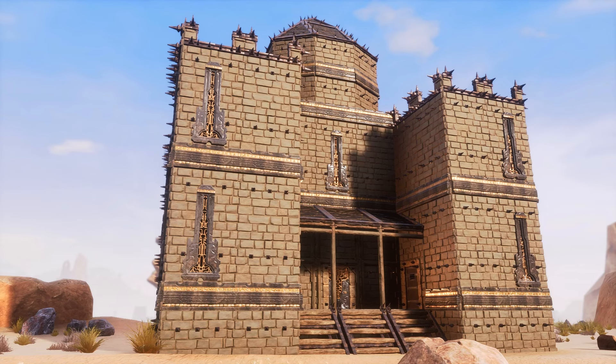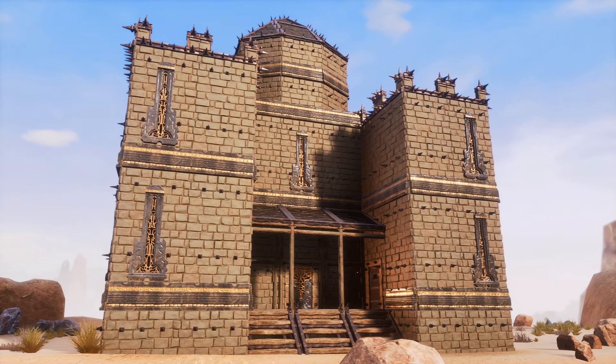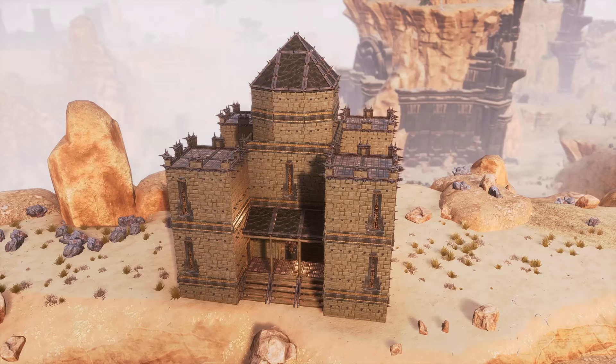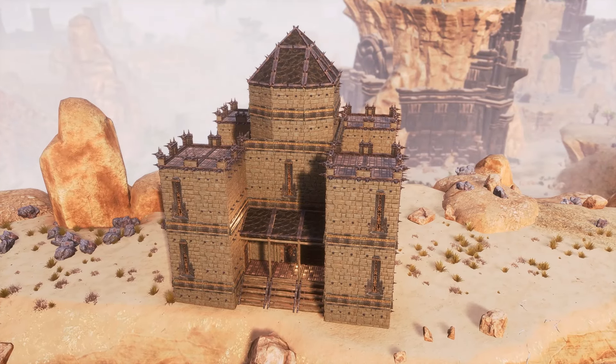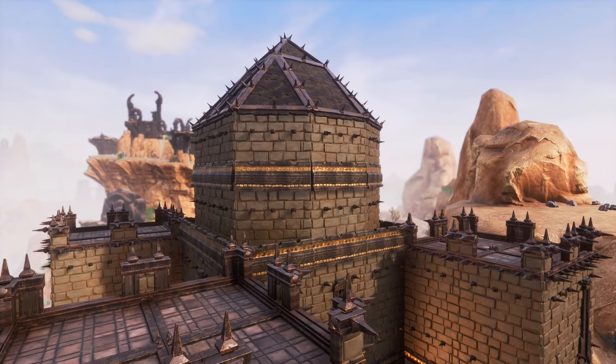Reinforced stone is another material that I think works better in combination with others, but on its own, use strong shapes to make it seem solid and fortified. Arcane pieces also add a much needed flair to this set, but in general, distinct and separate shapes will make it shine.